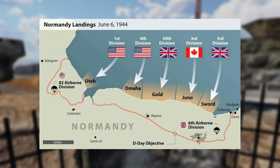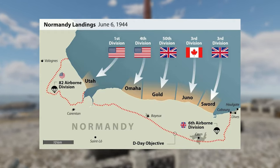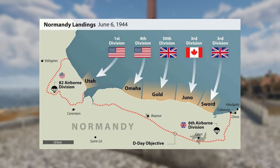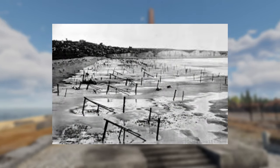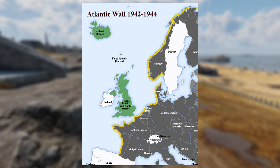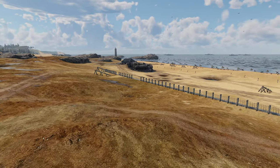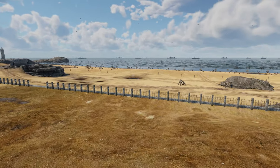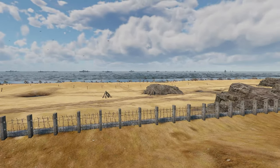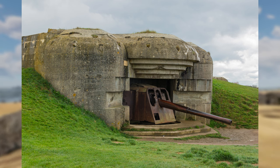The beach visible in the footage is Omaha Beach. This was one of five beaches, the others being Sword, Juno, Gold and Utah. At the time, the beach was heavily fortified in anticipation of an Allied invasion. The defences spanned across the coast of Europe from France through to the Netherlands and across Norway, known as the Atlantic Wall. Almost 6 million mines were placed in northern France, according to Peter Darman, with the addition of improved fortifications such as pillboxes, machine guns, anti-tank guns and light artillery.